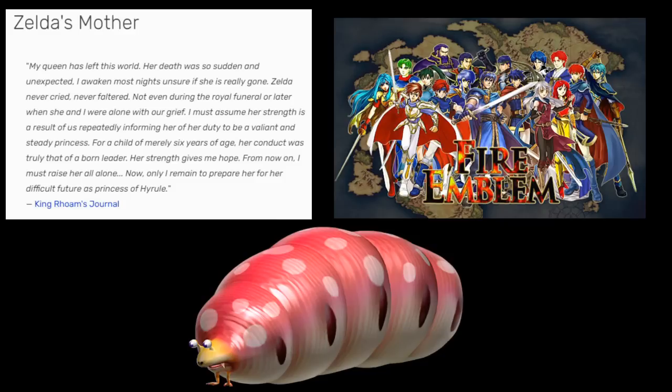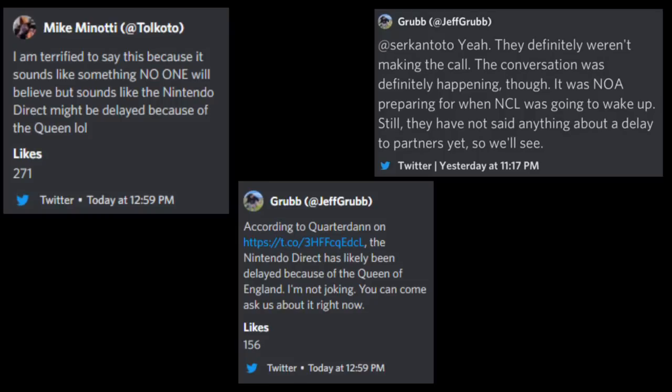There's a slim possibility something in the Nintendo Direct would seem in bad taste — such as if the title for Breath of the Wild 2 involved something like 'the death of a queen,' or if there's a new Fire Emblem game that heavily features regicide, or Pikmin 4 showing off a queen grub dog boss. But barring any unbelievable coincidence like that, I think it's probably safe for Nintendo to go ahead and do the Direct next week despite the Queen passing away being big news.